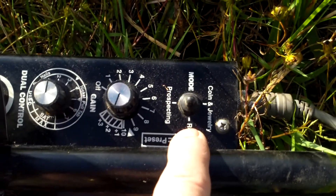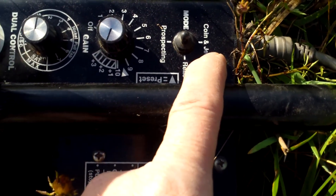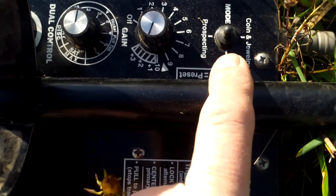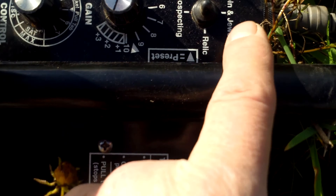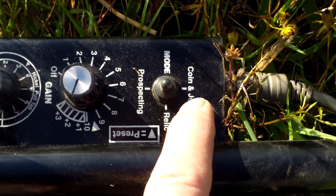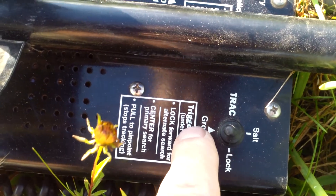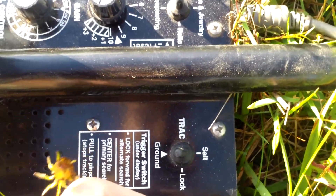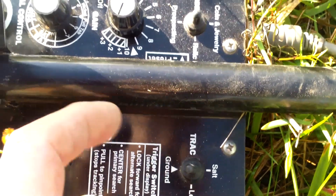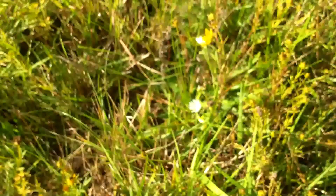Here's how I got it set up. I got it in relic mode — I'm relic hunting. For you, if you'd like coin and jewelry, you might want to do coin and jewelry to start unless you know you're for sure in a relic spot. If you're in a relic spot, go ahead and switch it over to relic. I always go with ground track. If you're in a highly mineralized soil, like down a coal pit or something where there's a lot of iron in the ground, you might want to ground balance.